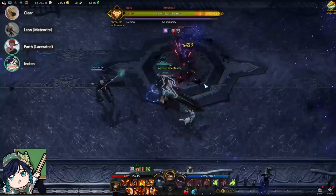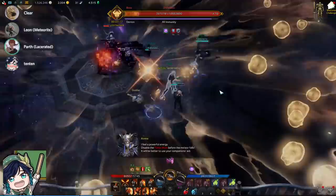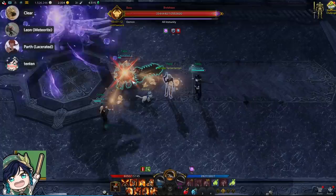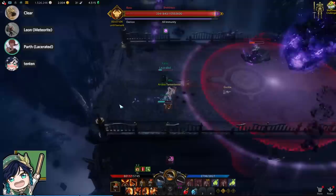Once you hit 16 HP bars, the next major mechanic begins. One party member will have a cross on them, while the other three will have a light shining from them. Those members with the light must point it toward the party member with the cross to light them up. The easiest way is to simply left-click on the player with the cross. Your map will then zoom out and a giant meteor will start dropping — simply run out of it to complete the mechanic.